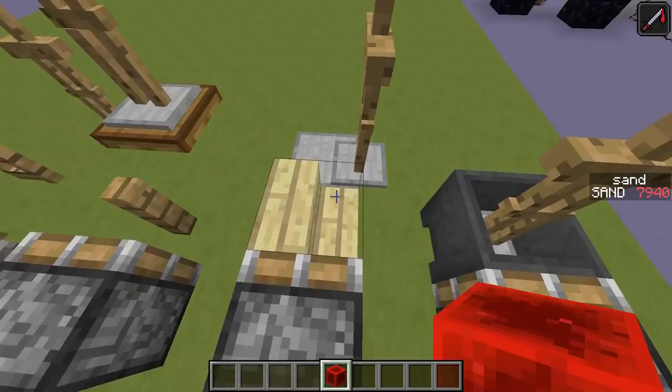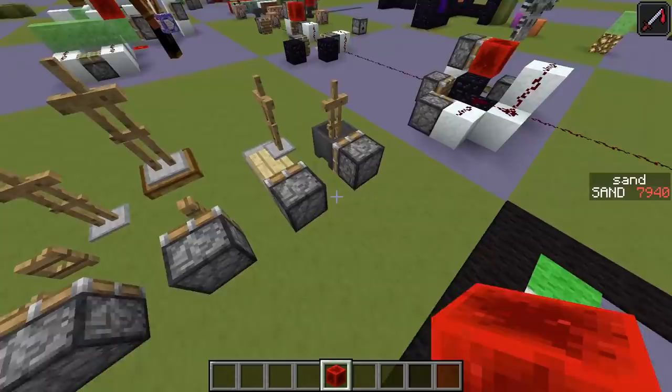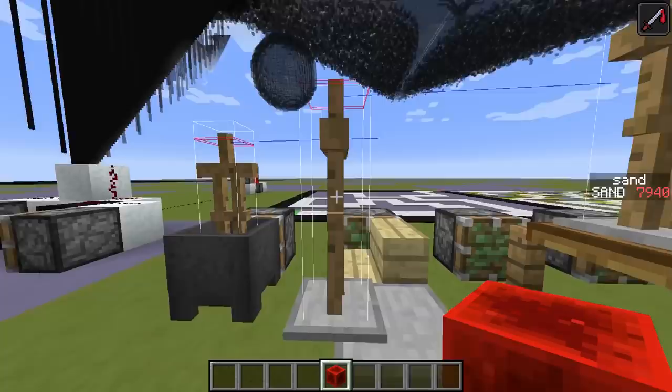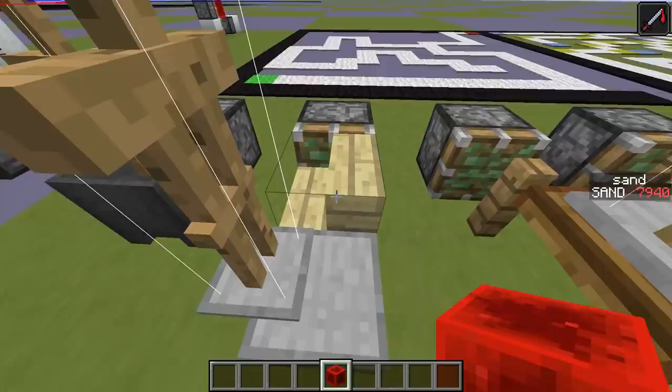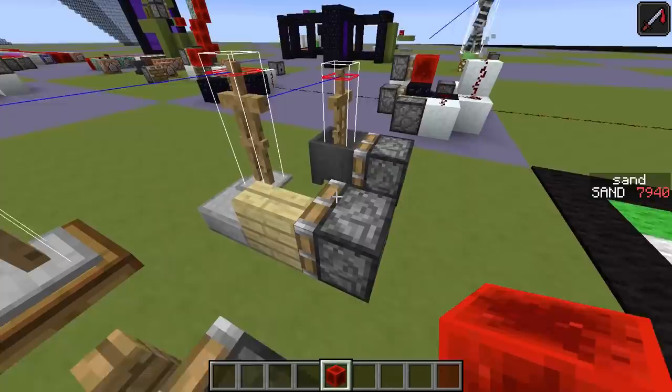Where it gets a bit more tricky is with stairs and cauldrons because they have several collision boxes, so it's potentially a bit more work to fix — you have to go through the whole list of boxes. For example, with the stair, the armor stand stands on the border. The armor stand hitbox is not inside the stair collision box, but it is inside the stair hitbox. To clarify: collision box is what you can walk on, and hitbox is what you can look at.